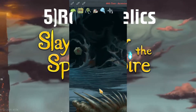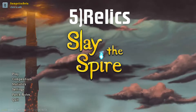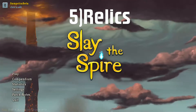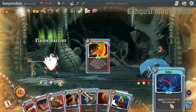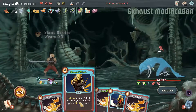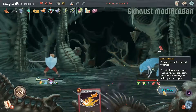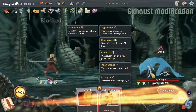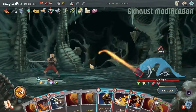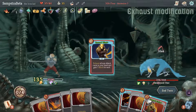For relics, Bottled Tornado is great because it lets you start combat with barricade already played, which is very powerful since many enemies don't attack on the first turn. You also want relics that reward playing three skills per turn — which you almost always do when defending — such as relics that grant dexterity, deal damage, or give block whenever you play three skills. Anchor, which gives 10 block at the start of combat, is also good, especially combined with Bottled Tornado, since that block will persist with barricade active.